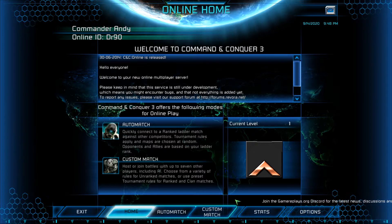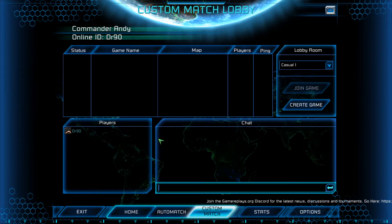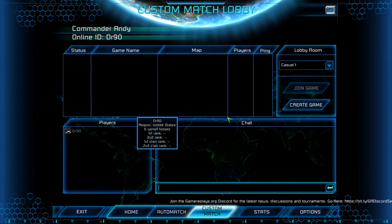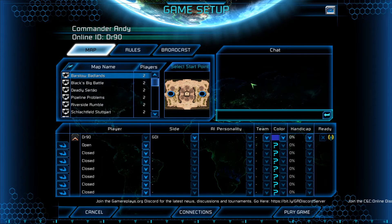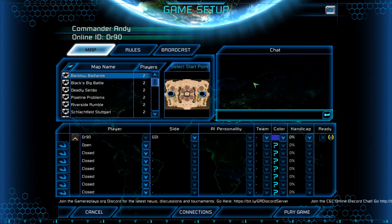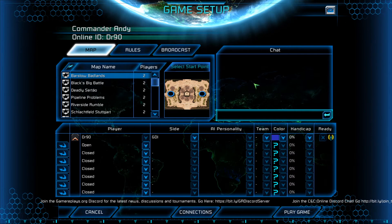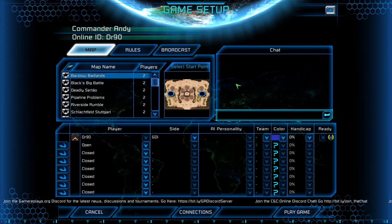Once you're in, we can click Custom Match here. It looks like there's no other players online except for me. I've created my online ID as Dr90. What I'm going to do here is create a game — it's going to be an unranked game. The game name will be Dr90. I don't want to have a game password, so I'll just click Accept. And there we go — now I have a lobby open and ready. When one of my friends signs in on Command & Conquer Online and browses games on the home screen, they will see my lobby here and can join at their leisure.